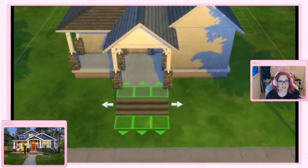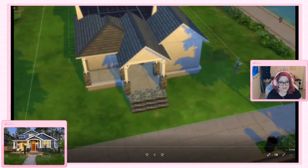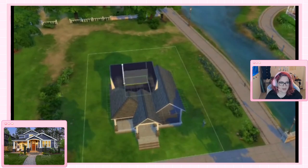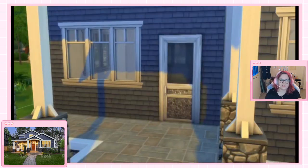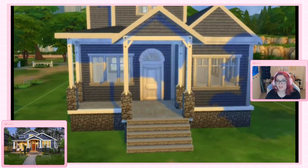Just like with all of my other speed builds and Twitch builds and Twitch Create-a-Sim content, this house will be in the gallery. You can find me at BrownEyes3 with a Z and a zero instead of an O. I'll drop the link below so you're not confused because it's a little confusing.